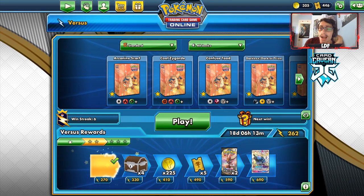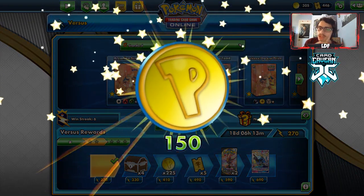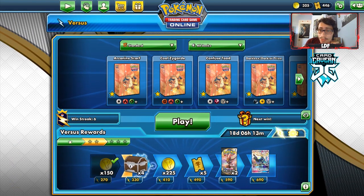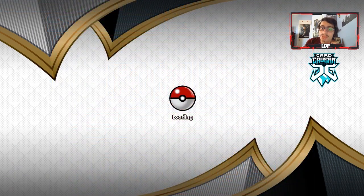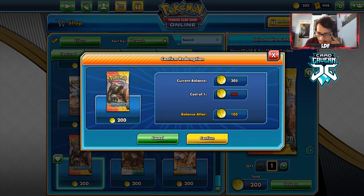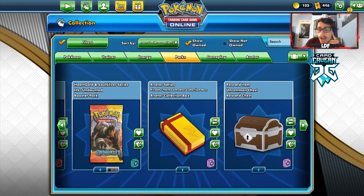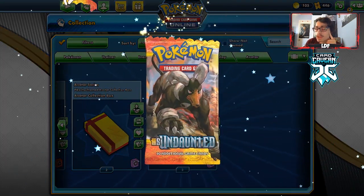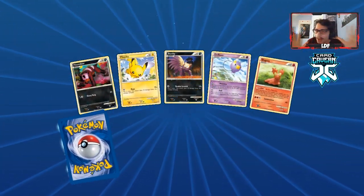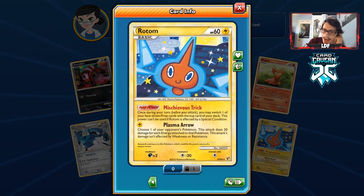We're going to buy an Undaunted pack because I'm trying to pull legend pieces. I will eventually return to legacy content — I have some cool legacy content ideas like legacy deck profiles. I might reach out to other Pokémon TCG content creators to do legacy collab videos. Not anytime soon before Darkness Ablaze comes out. We pull a Rotom — not bad, reverse holo though.